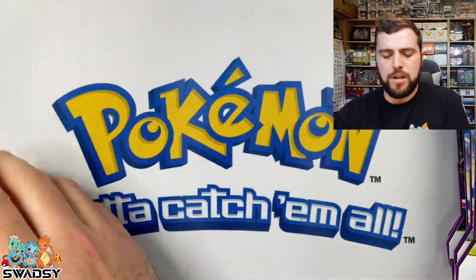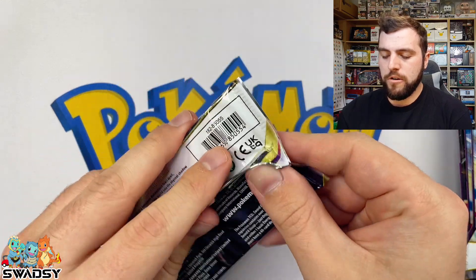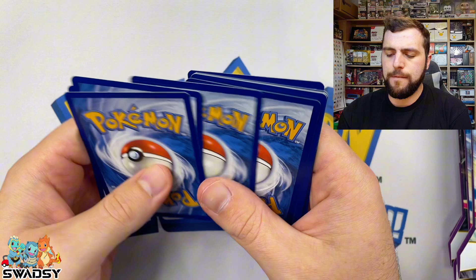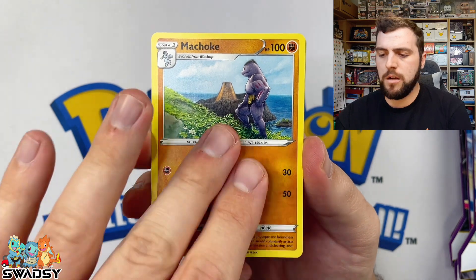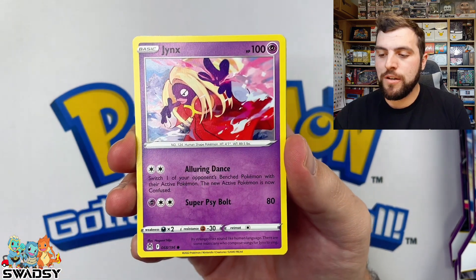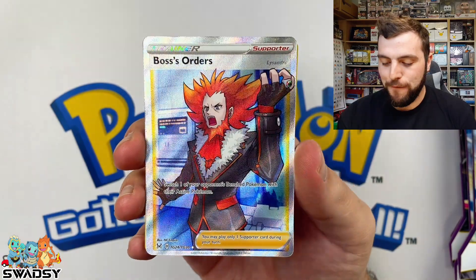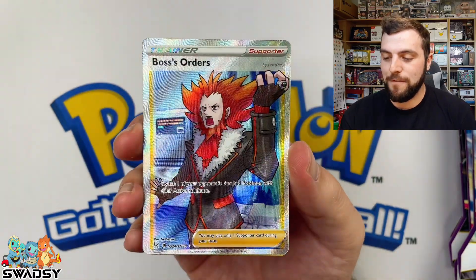We'll start with Lost Origin and finish on Chilling Rain. Straight into the first one — Lost Origin. We've got a Hesuwen, Zoroa, White Quarter Code Card — could be an error. We're going to go 1, 2, 3, 4 to the front and Fighting Energy this time. Psychic — how I missed those yellow borders! Machoke, Fantina, Gift Energy, Machop, Pikachu, Jinx, Litwick, Oddish — and very nice, we've got ourselves a Boss's Orders Full Art Trainer! Bent as a banana and off-center, but that is a beautiful card.